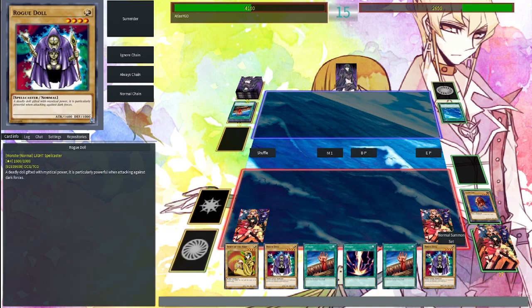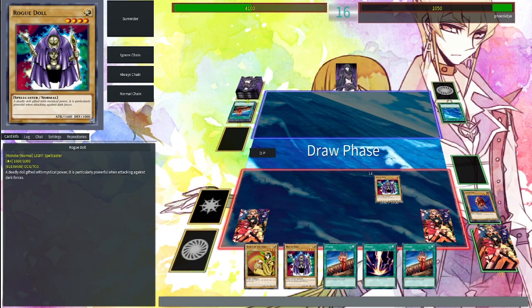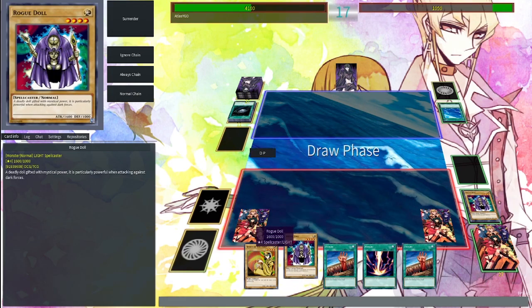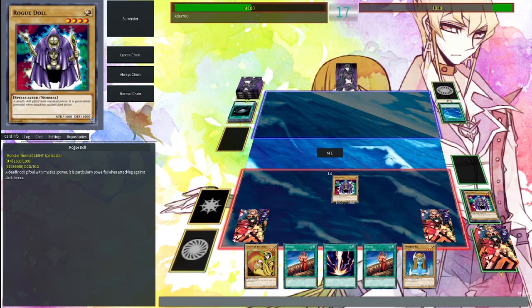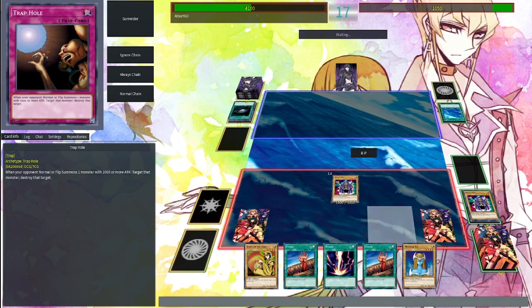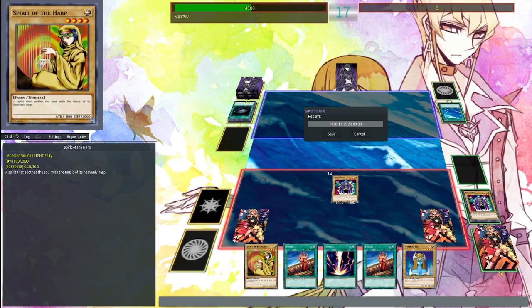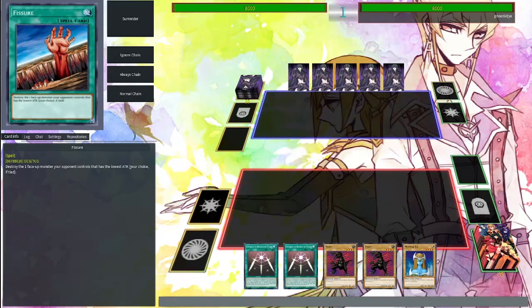Time for my biggest monster: Rogue Doll! Also I have a nasty strategy that I'll explain after the duel — he'll be like 'oh you bitch.' I'll show you something scary: Enchanting Mermaid together with a Steel Shell — that is a 1600 beater. I assumed you had at least 5 other removal spells.